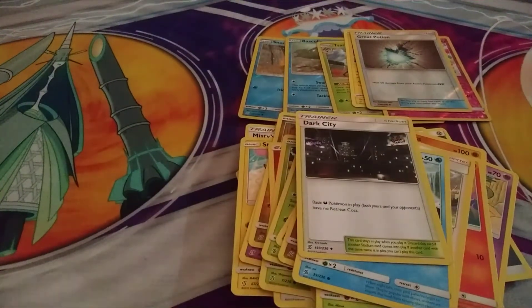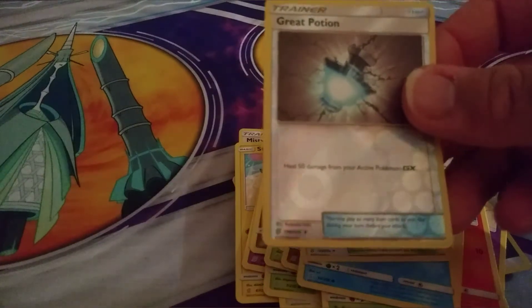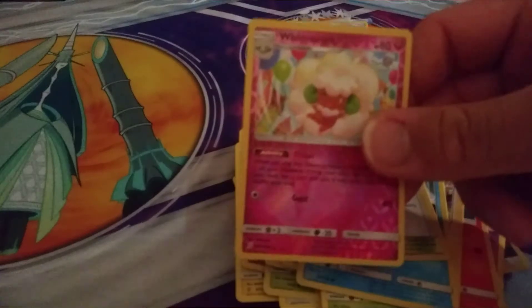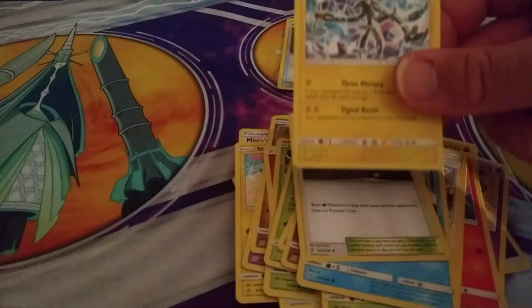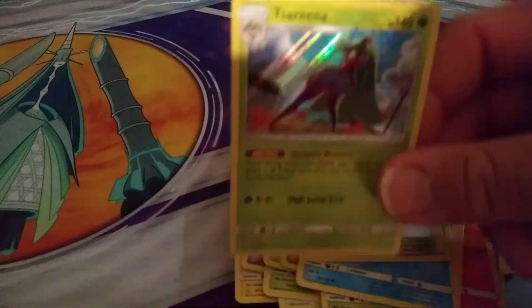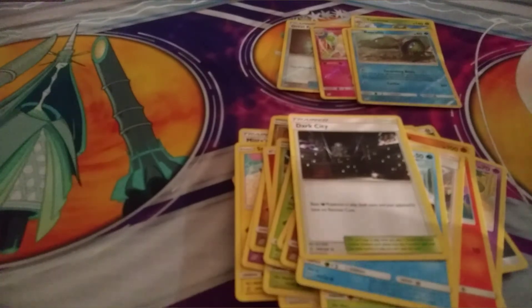Alright, so let's take a look at the good ones we got. We got a Reverse Hollow Great Potion, Reverse Hollow Whimsicut, a Sir Keytree Ultra Beast, a Hollow Serena — right there — a Reverse Hollow Basculine, and a Reverse Hollow Snorunt.